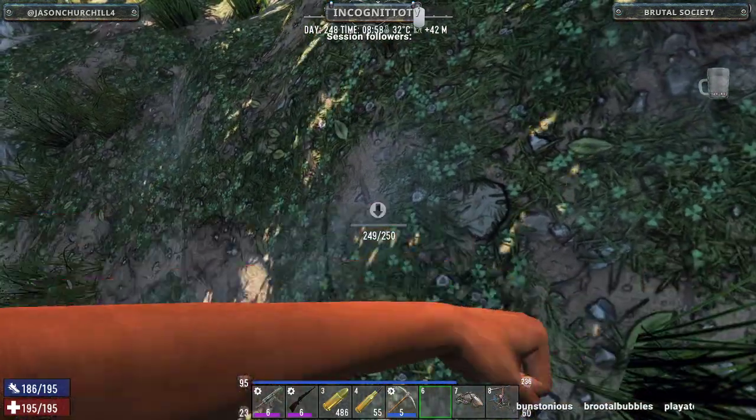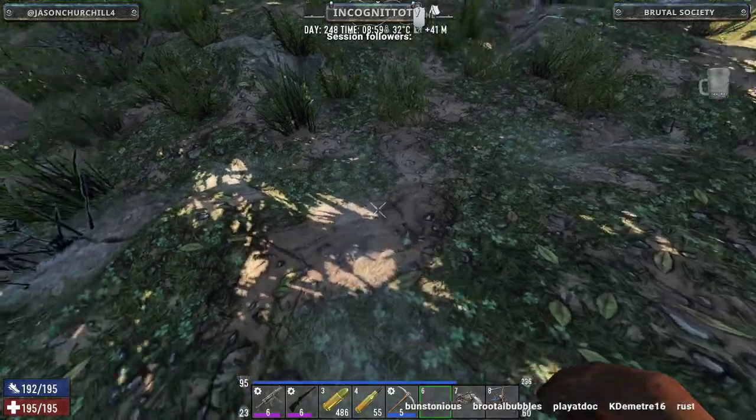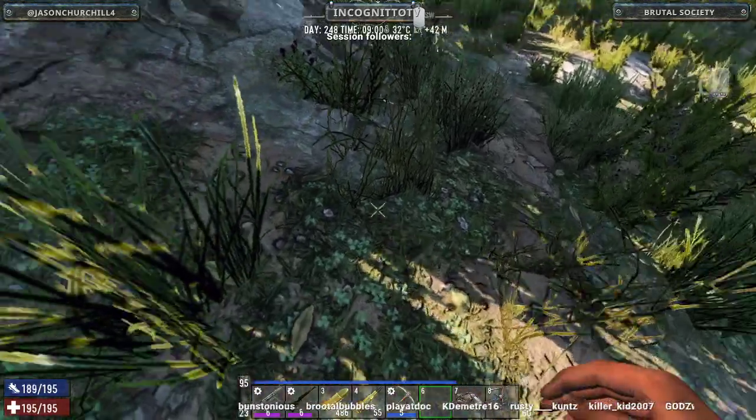So now what we're looking for is discrepancies. Usually people put their land claims near the entrances. I don't know why, it's just what people do.